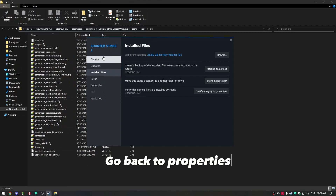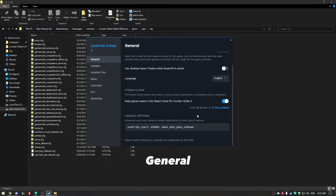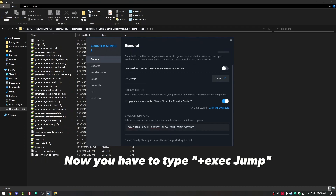Go back to Properties and open the General tab. Now you have to type '+exec jump' in the launch options.